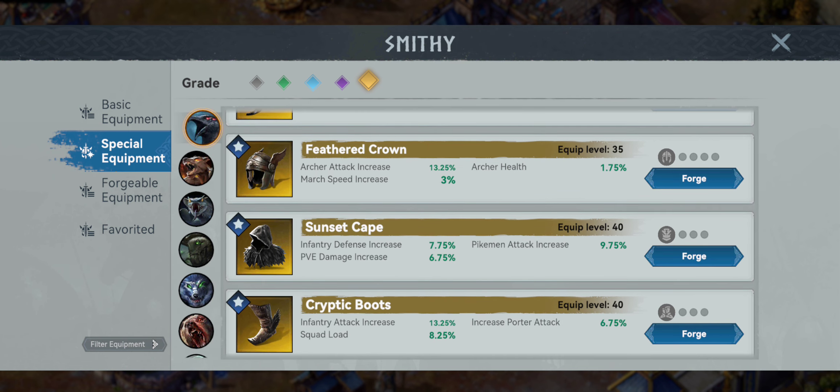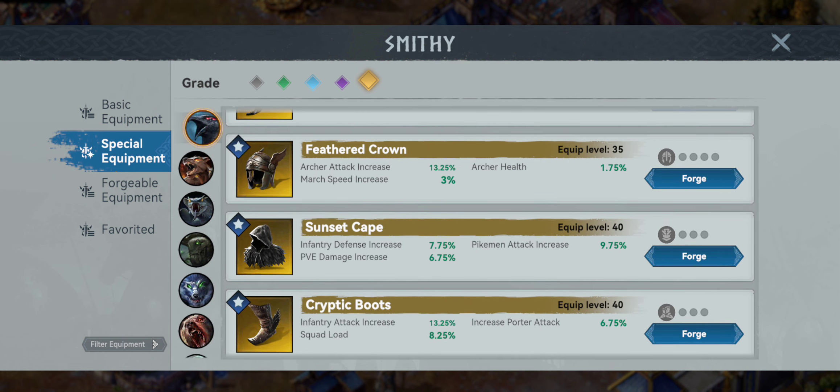Then we go all the way back up to the Crow. We got another really good infantry attack of 13.25%, some porter capacity if you throw porters on there to help carry more, plus another squad load. So I know I went over archers and pikemans as far as PvP.